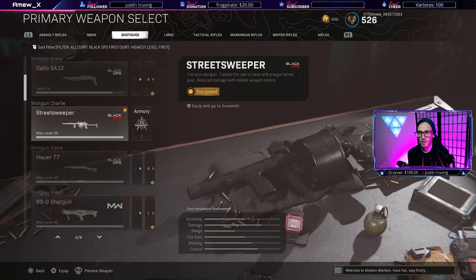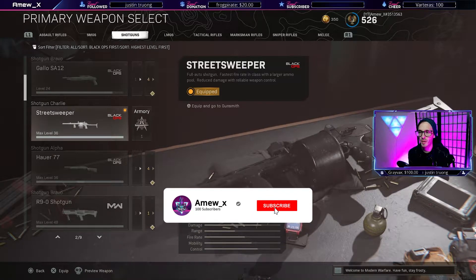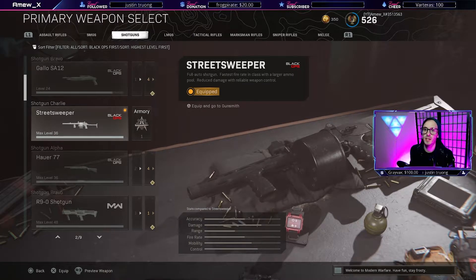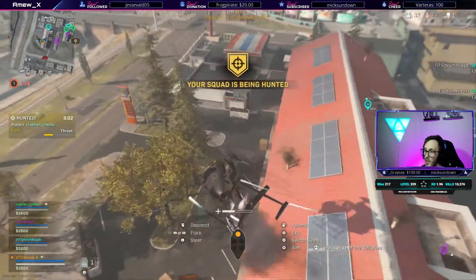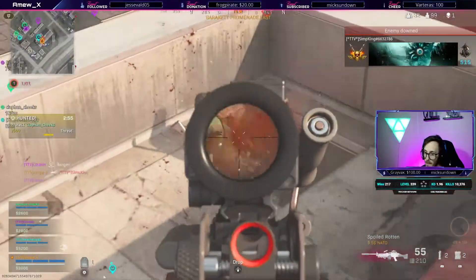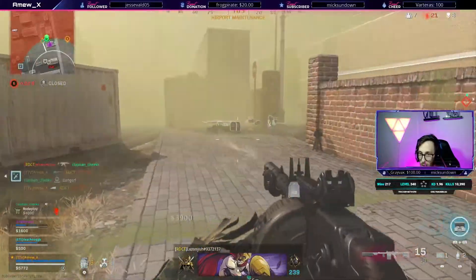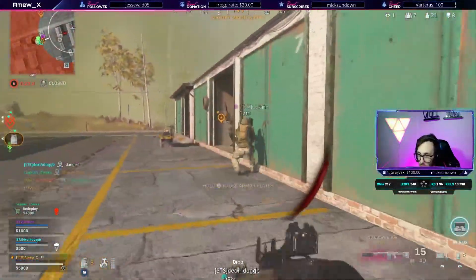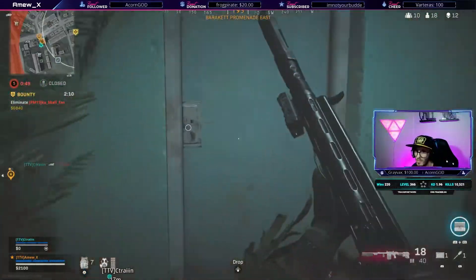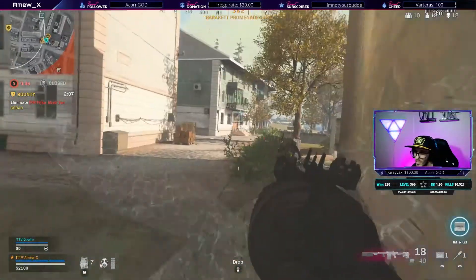Let's discuss the Street Sweeper firsthand. It is described as a full auto shotgun, fastest fire rate in class with a larger ammo pool, reduced damage with reliable weapon control. And while I agree with a lot of these things, there are a lot of upsides to the Street Sweeper, but there are also some noticeable downsides as well. The Street Sweeper came out with the Season 1 Black Ops integration and has been here for a few weeks. I wanted to give my video a little bit of time to mature and settle and figure out what's best to run on this weapon and how best to use it since it was so new. I've had a lot of really good consistent results.